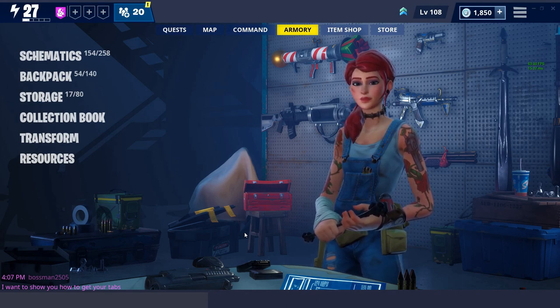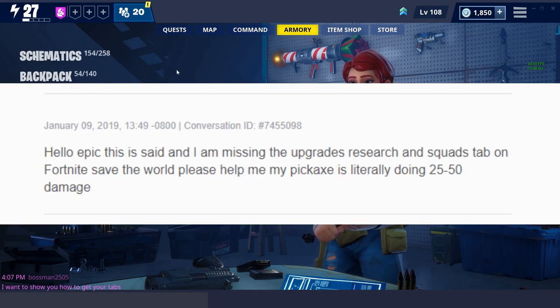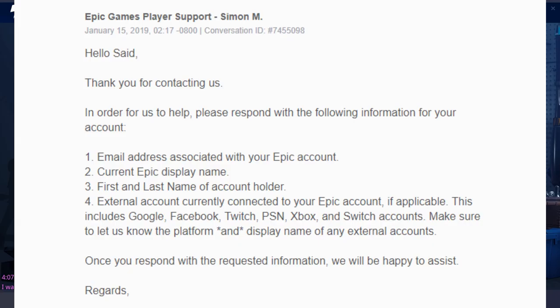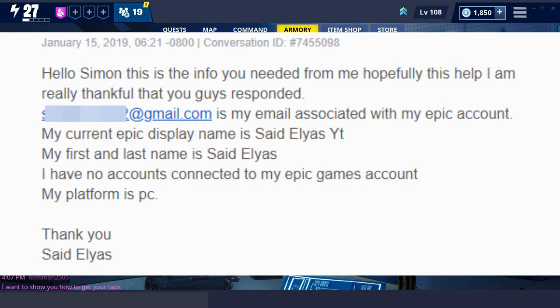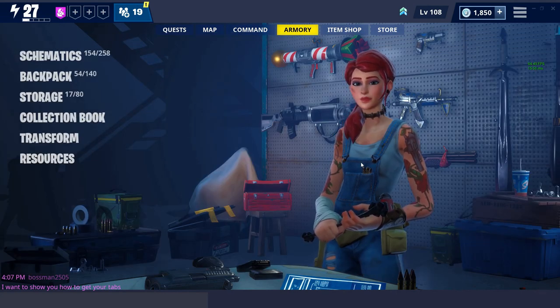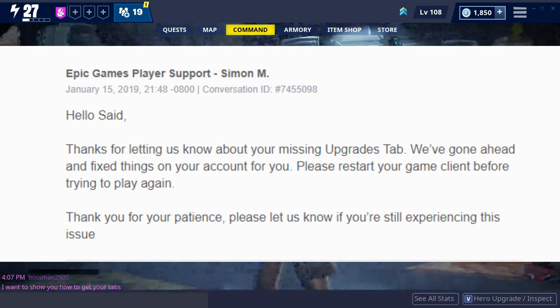They'll email you back in four to five days. As you can see on the screen right now, I emailed them about my problem — I said 'I am missing upgrades in the command tab.' They replied saying this is what they'd need in order to help me, so I sent back my email and account info. They then emailed me back saying 'We've added the missing tabs to your account, just restart your game.'